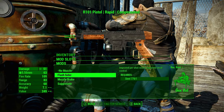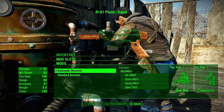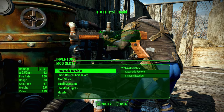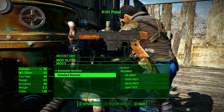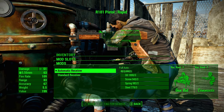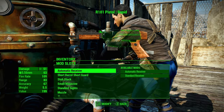I wish there were more options in some of the categories, like the receiver, because it feels a little bit limiting. He does not have the option to change the damage percentage, and that's something super nice for a weapon that doesn't have a lot of receivers — you can manually change the damage of the weapon. That's something I would request, which would be super nice.